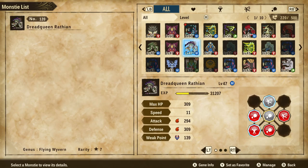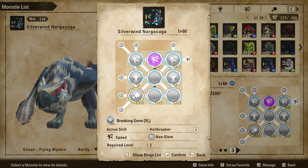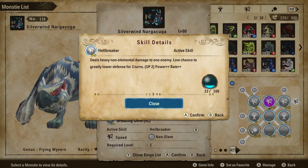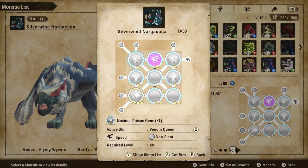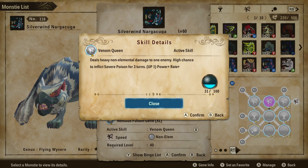We also have Hellbreaker on here, which you can get from a Bloodbath Diablos. What it does is deal heavy non-elemental damage to one enemy, but it also has a low chance to greatly lower defense for three turns. With all of our inflict rates, it has a pretty high chance to actually apply that, which not only increases your damage doubly so — because you have a status ailment on there and increased damage from the lower defense — but it's going to increase your damage for everybody else in your party as well.